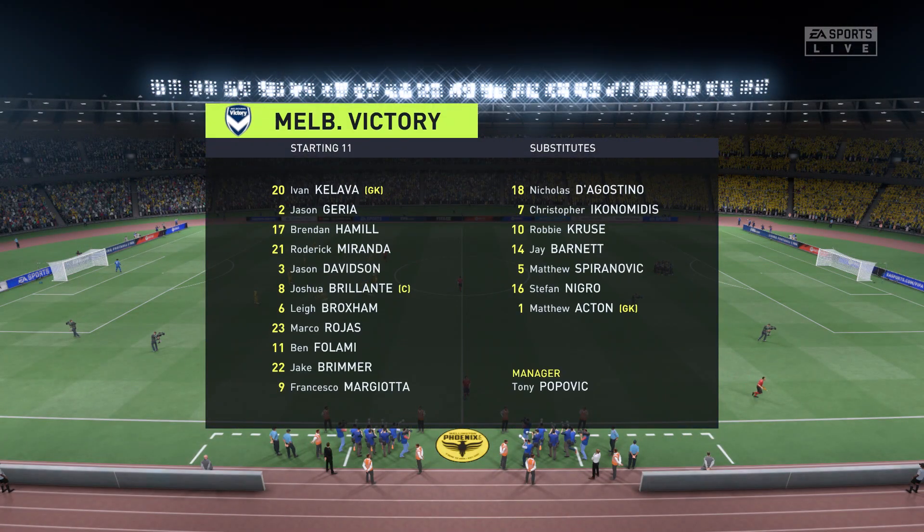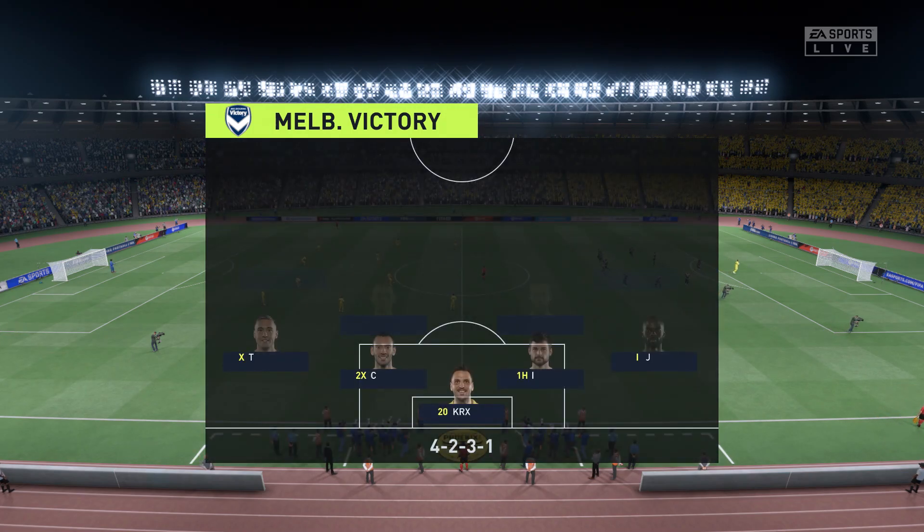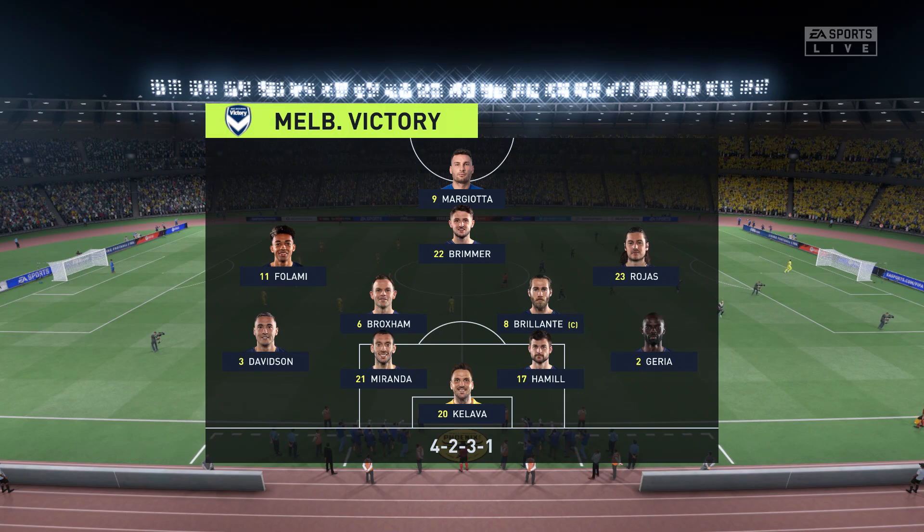And this is the initial eleven for the visitors today. Well, they're starting with an attacking 4-5-1 formation with three players in advance of two holding midfielders. But it's important that the wide players come infield to join the centre forward at the right time.